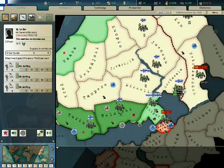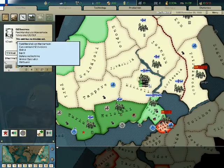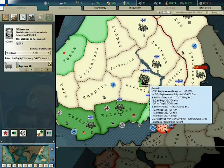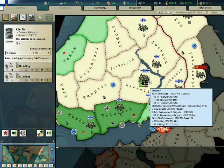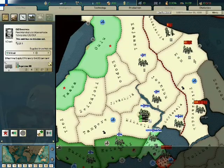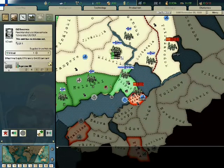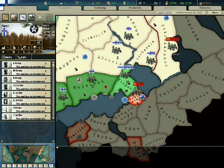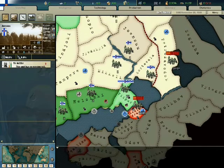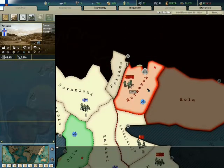I want to keep this moving along, but I've got to find Mannerheim. There he is — he is the man. This is the strategic reserve. Now, the way to win this as the Soviets is to just punch everything out of Leningrad and crush through this area. That's a Land Fort level two, that's what it is in the regular game too. No Land Forts up here, and Petsamo is unoccupied.